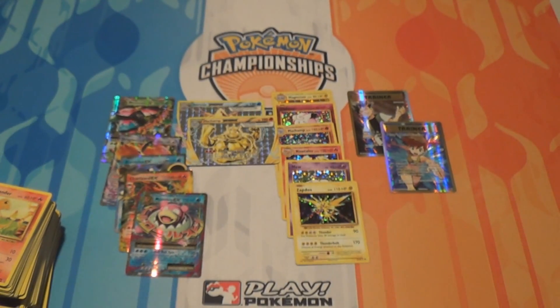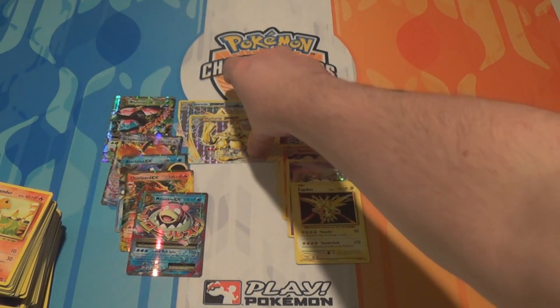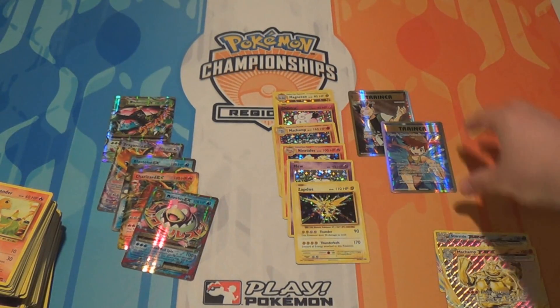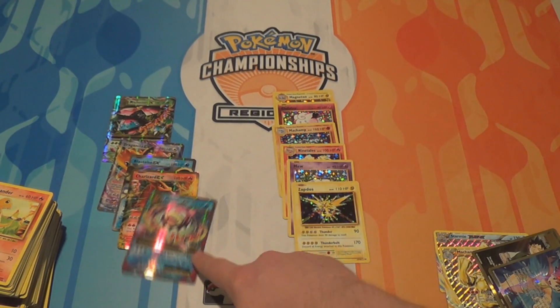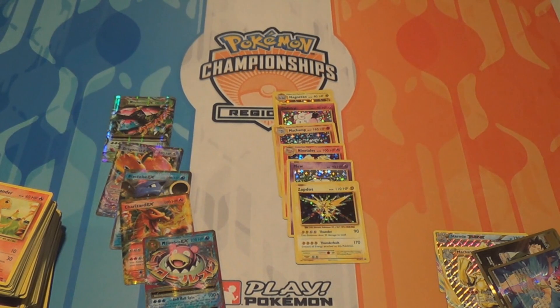That was still not a bad box. We got Starmie Break and Machamp Break, the two Full Arts — Misty's Determination and Brock's Grit — and the EXs: Mega Slowbro, Charizard, Blastoise, Dragonite, and Mega Venusaur. Regular Holos were Zapdos, Mew, Ninetales, Machamp, Clefairy, and Magneton. All in all, it hasn't been the worst box.